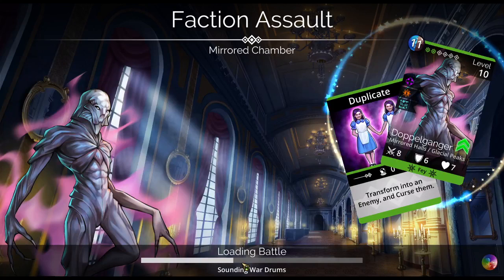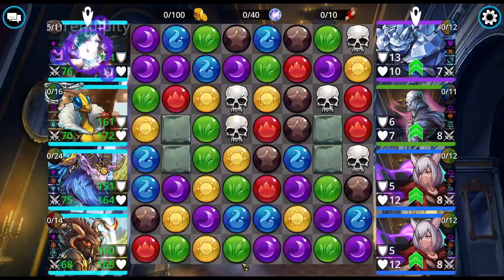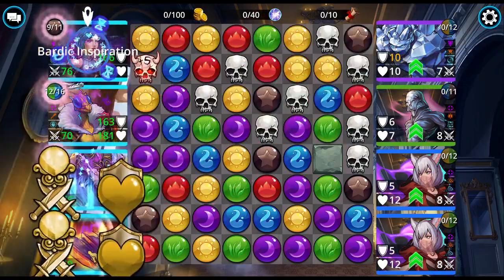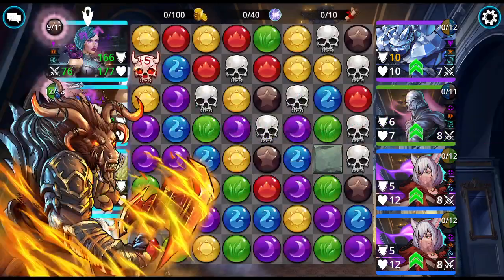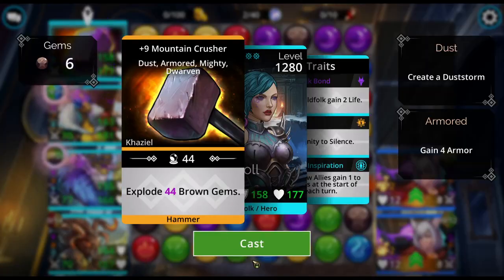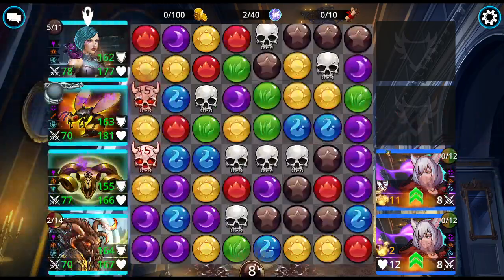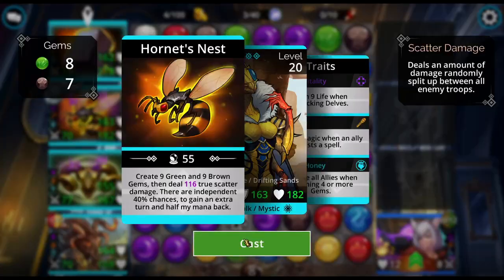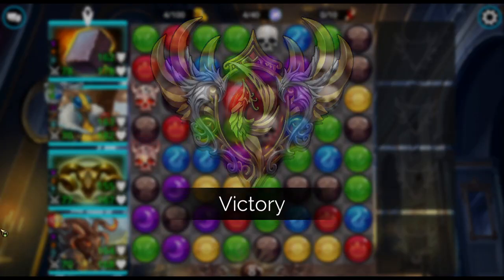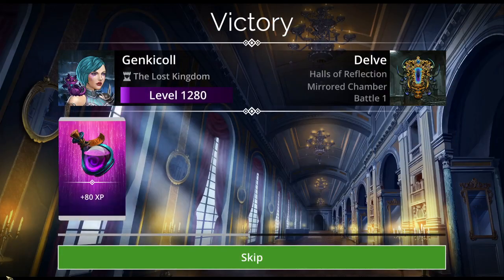Mountain Crusher here for mana accumulation. Of course, I've got those explosions, but this still works even when you don't have any potions on board for a while. I wouldn't take this team super high, but it's a nice, fast team to start off with. Let me show you how that goes on these early levels. These early levels go really fast pretty much no matter what team you're using.